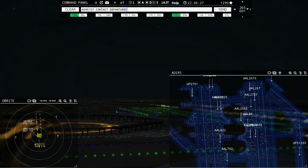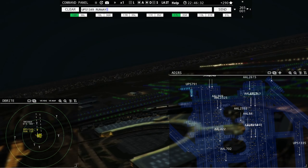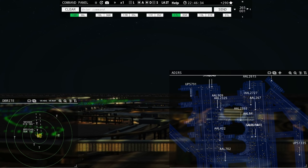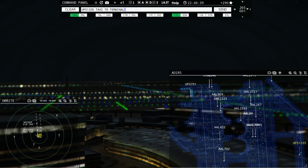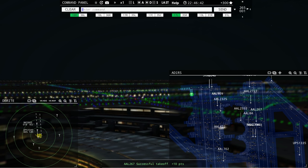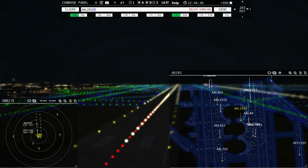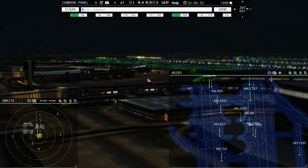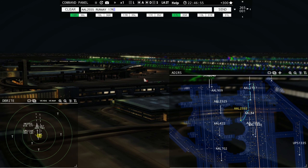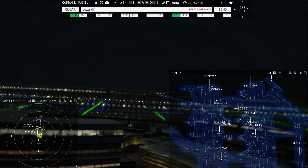American 2555, pushback approved, expect runway 17 right. Sky West 3245, runway 18 left, line up and wait. American 267, wind 265 at 1 knot, runway 17 right, cleared for takeoff. American 2555, pushback approved — ground 17 right, pushback approved.